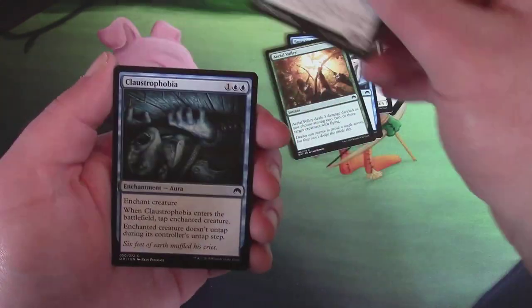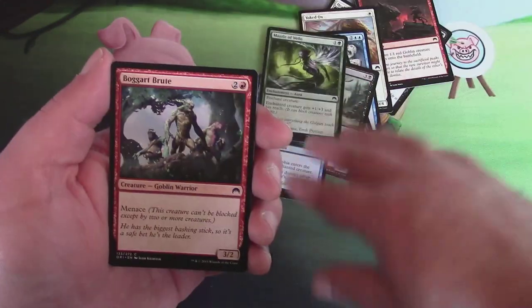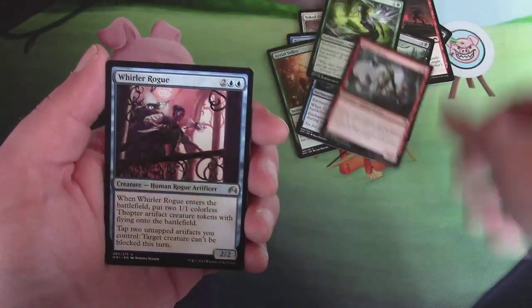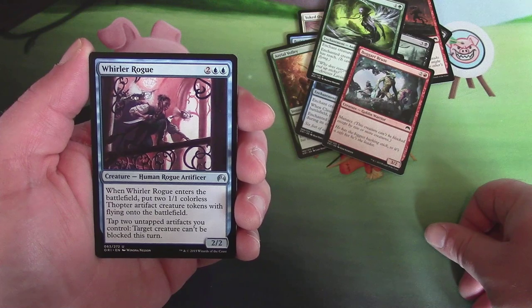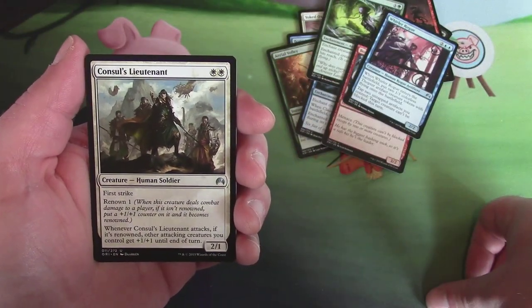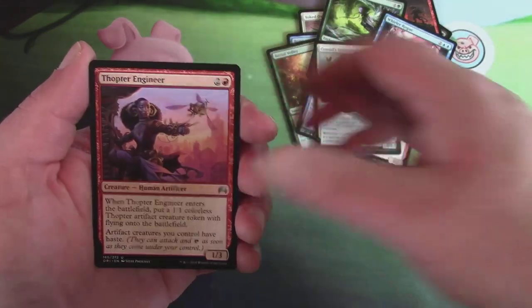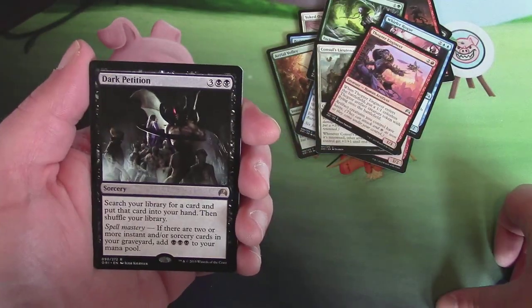Bone to Ash. Aerial Volley. Returned Centaur. Claustrophobia — I don't want to go blue. Mantle of Webs. Bogart Brute. Whirler Rogue — badass card. Consul's Lieutenant. Thopter Engineer.